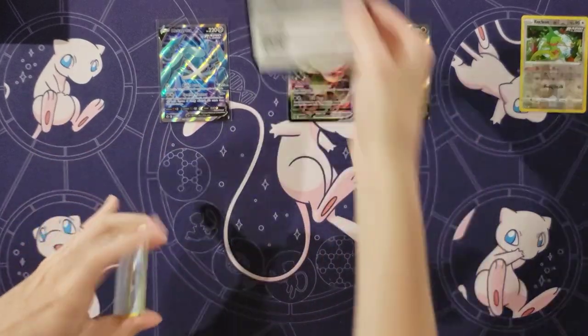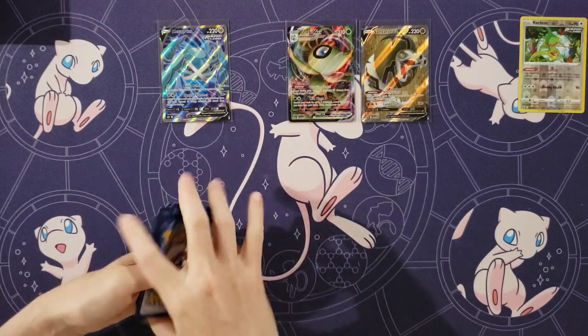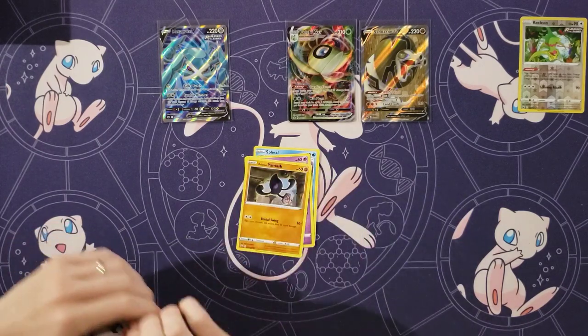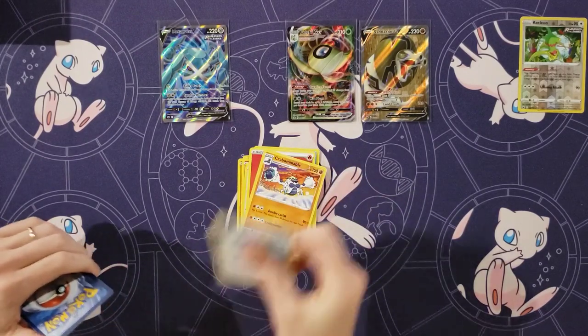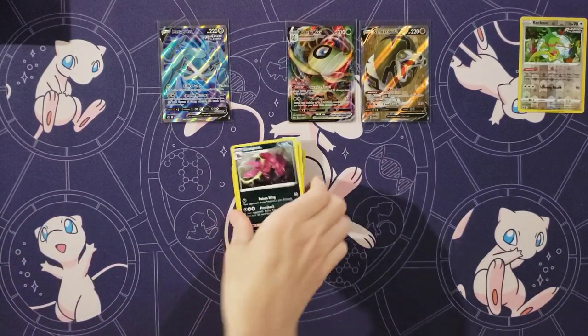Sandaconda V Full Art. Alright, look at you now! We'll see if you can get a VMAX — get like an Ice Rider Calyrex. Steel and Swirlix. Yamask. Castform — there's the other Castform. Energy. Crabominable. Spiral Energy. Honey. Bounsweet. And a Scoliobite.